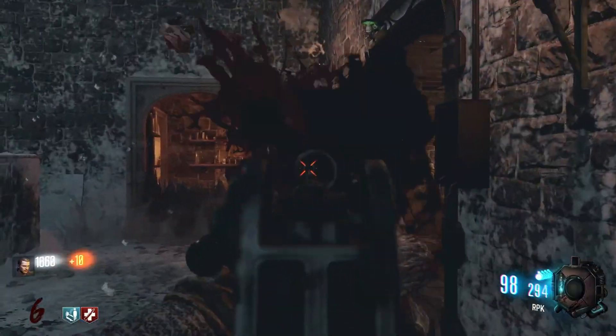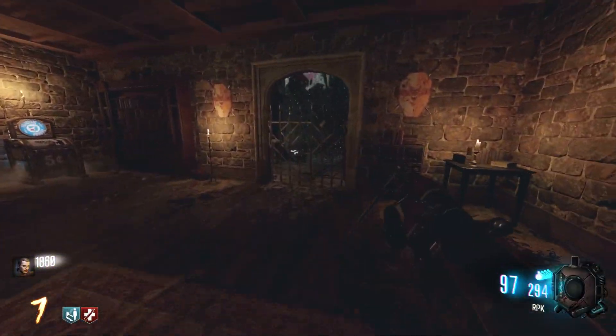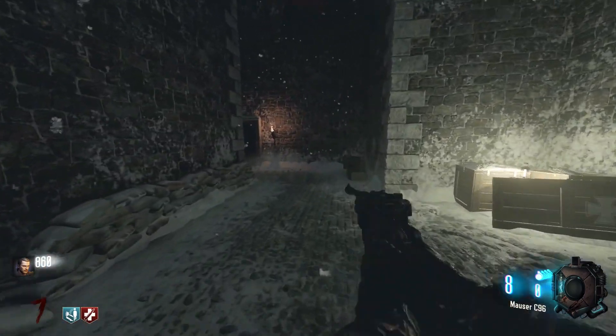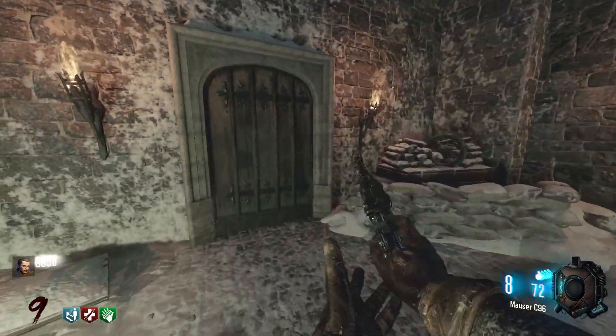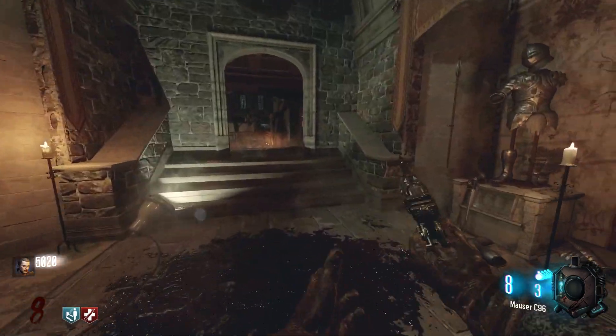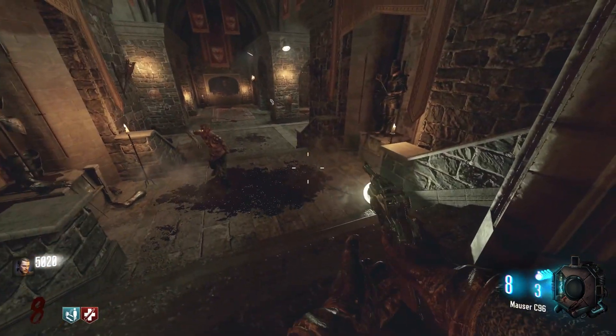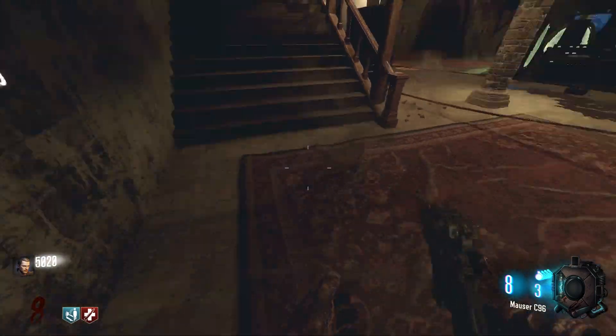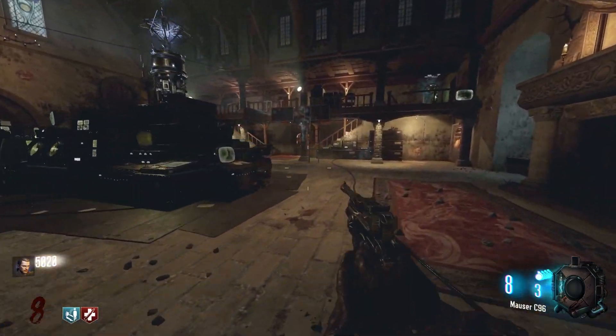The next dragon head location is outside in this little courtyard area next to Electric Cherry. It's right here on the wall — it's kind of hard to see, but if you're coming in from the castle, the door on the left will get you to this dragon. The final dragon head location is the same as it is on Derizend — just in the little control room, in the same exact spot.